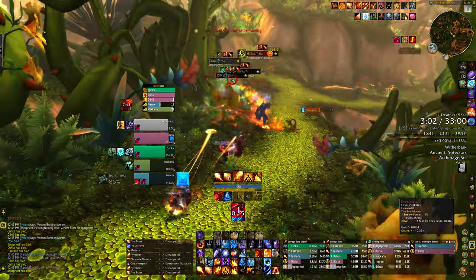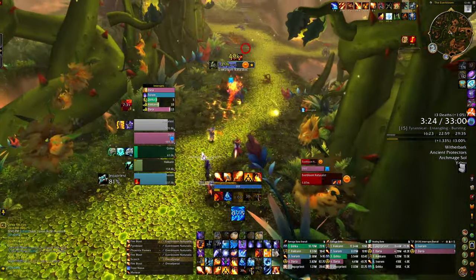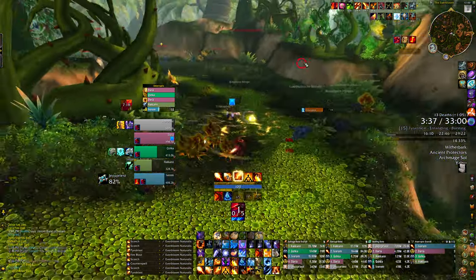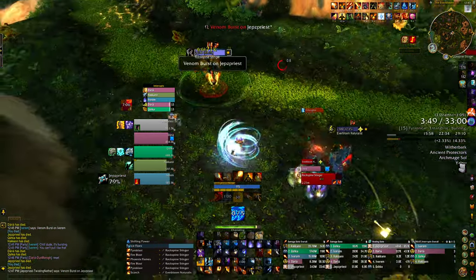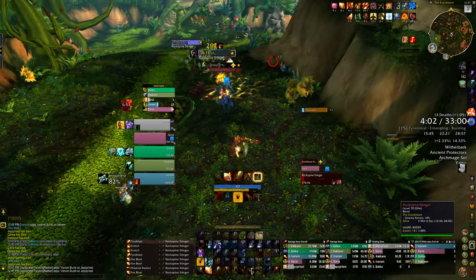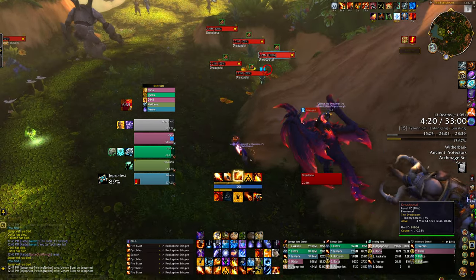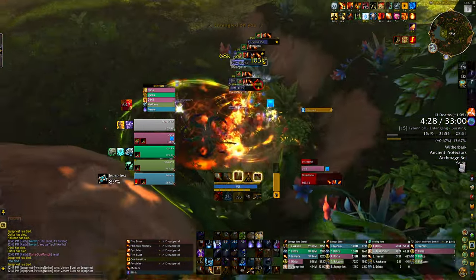Tank is running back trying to reclaim that pull. Can't be doing that on Bursting — you also can't pull like that if you don't have any way to keep yourself alive. I'm going to Combust here again. One stack of Bursting remaining. Using Invis for the defensive, freezing this thing, trying to one shot it. Dancing Thorns are going to interrupt that. Waiting for the Bursting to go through. This tank's causing us some issues — not getting many heals. This is pretty rough, not sure how I feel about this run.